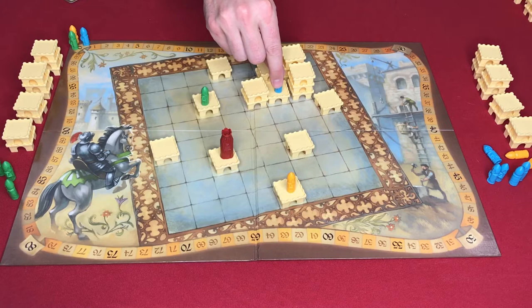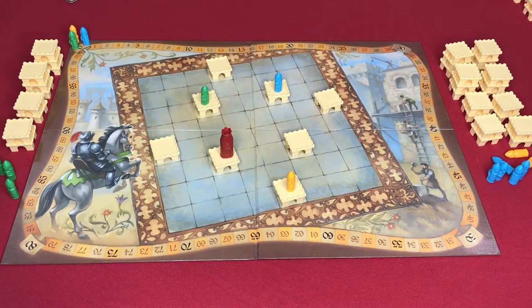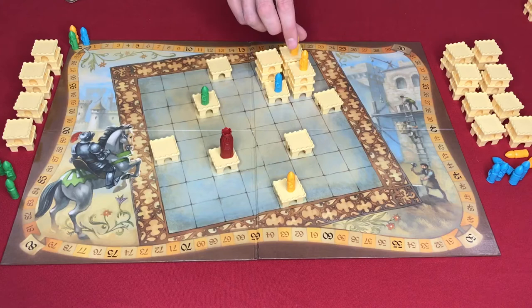When it comes to scoring, you will score each castle that you have a knight in. You score the base of the castle — how sprawling the castle is — and multiply that by the height of your tallest knight. For example, this castle would be a base of four, and if your knight is on the first level, you multiply one by four for four points. If a yellow knight were on the third level, yellow would score four base times three high for twelve points. If yellow had multiple knights in the castle, he would only score once, no matter how many knights he has in it.